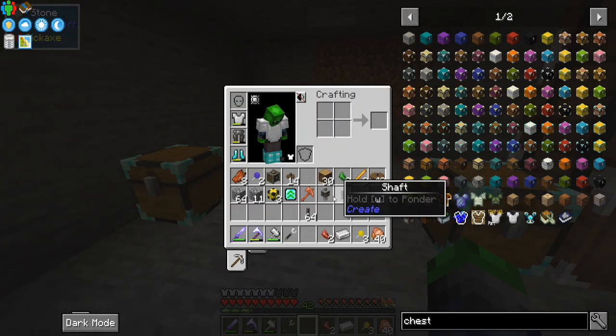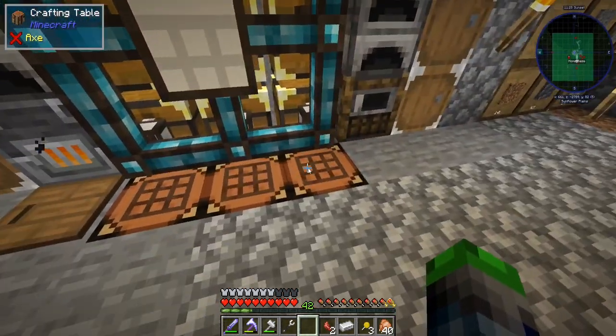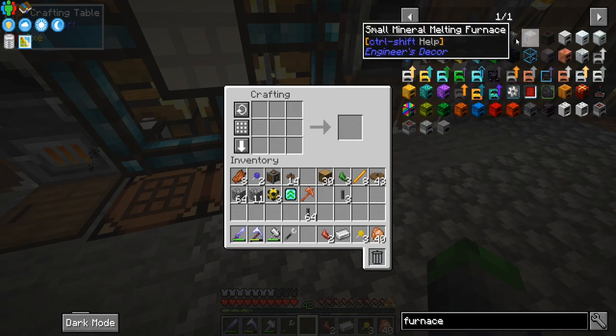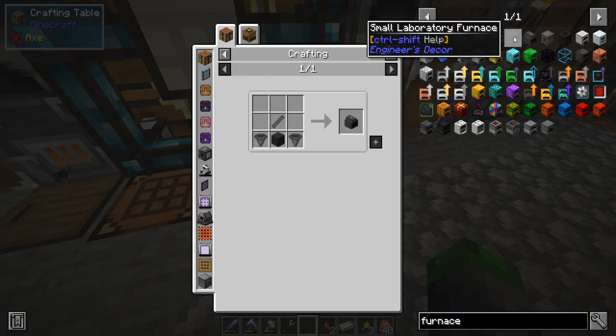We have enough cogwheels and shafts. I was thinking maybe we move this over by one, because that might allow us to set up an auto smelter over here too, which I think would be amazing. So what kind of furnace would we need? The small electrical furnace has been amazing in the past.